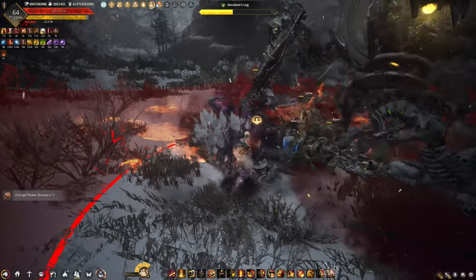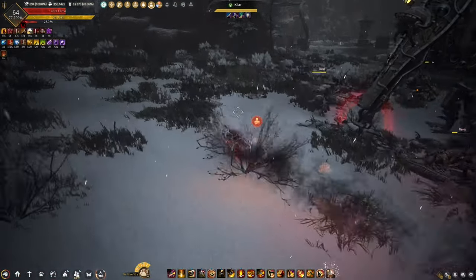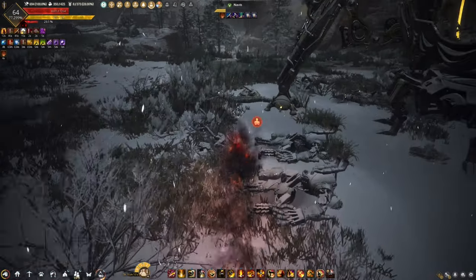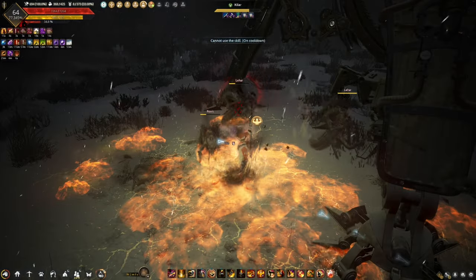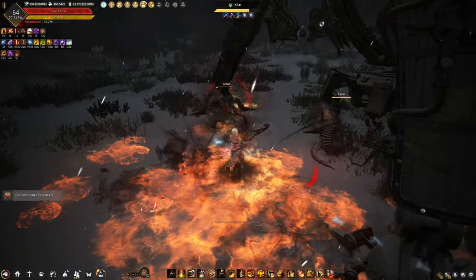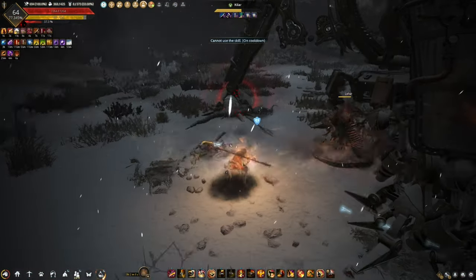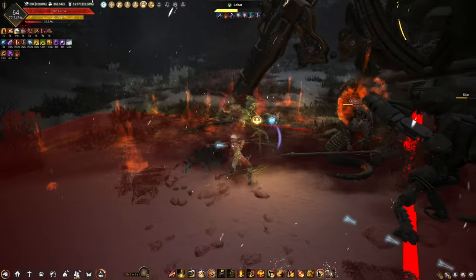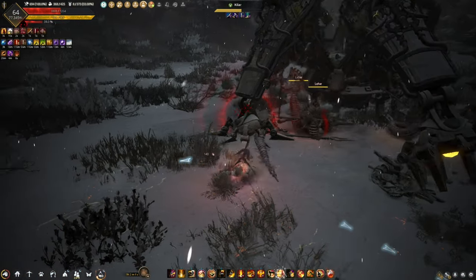If you get hit by an attack and get knocked down, just press V. Losing a couple of seconds and spending a 5-minute cooldown is a lot better than buying another magic crystal in the central market. You are going to get knocked down because there are times when the leg attack leaves a lingering attack, knocking you down, or you lose focus or get distracted.